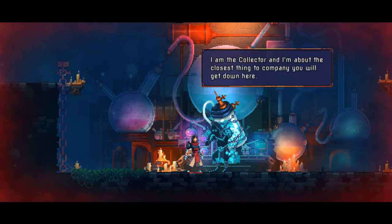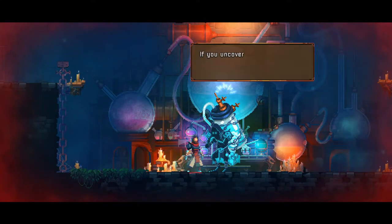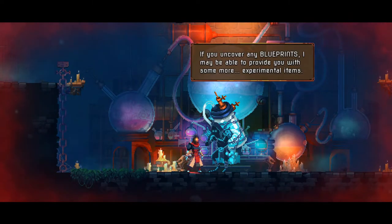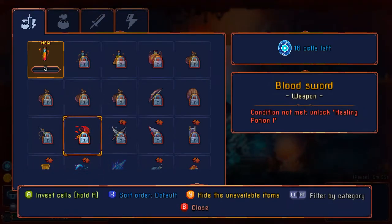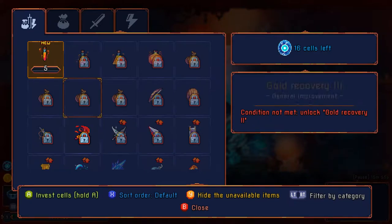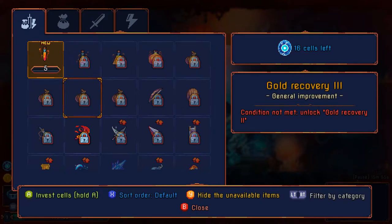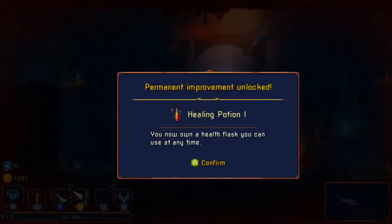It's The Collector — in exchange for the cells I pillage, he can provide useful items. And this is what blueprints are used for. I wonder if they are persistent. There's a healing potion with a condition not yet met — if they have prereqs in addition to blueprints, this progress is probably persistent. So let's unlock healing potions! I now own a health flask I can use at any time by investing cells — five cells for healing flasks, and it states right there it's a permanent improvement.